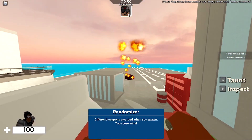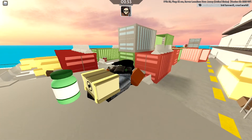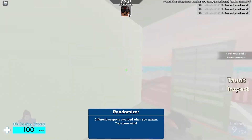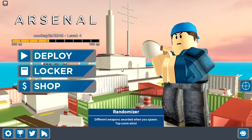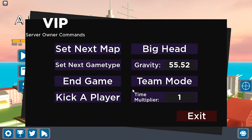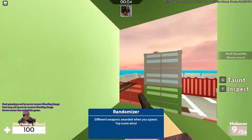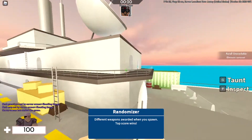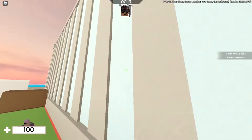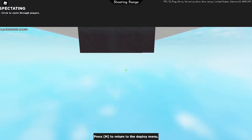Since we have the randomizer here, I'll press it — I can't reroll, but if I press backspace it gives me the same weapon. Okay so you get the same weapon no matter what, that makes sense. My favorite will have to be Shooting Range — you end the game and then wait until it sets your map to the custom map for that mode.